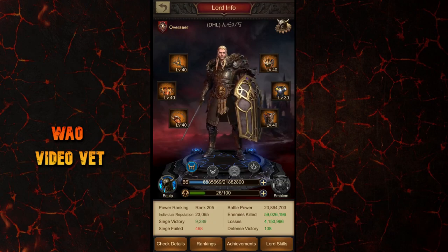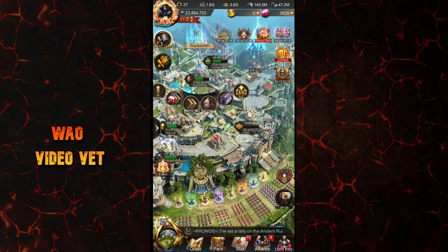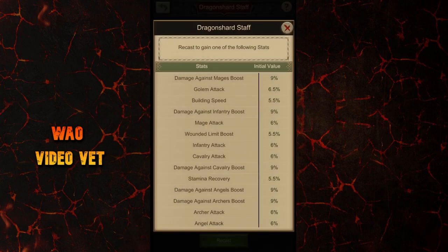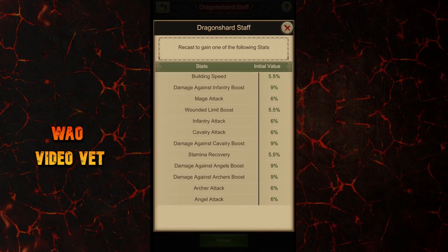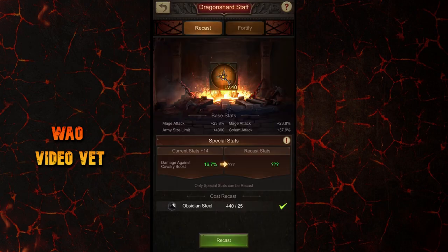Let's start with the weapon. You have three options: damage boost against infantry, damage boost against cavalry, or damage boost against angels. Angels are the most powerful units in the game currently and everyone is using them everywhere. However, in my opinion it's better to increase damage against infantry or cavalry, because angels are only available in a limited number and there will be way more infantry or cavalry on the frontline when you attack a castle. You have to get through them first to hit the angels anyway.